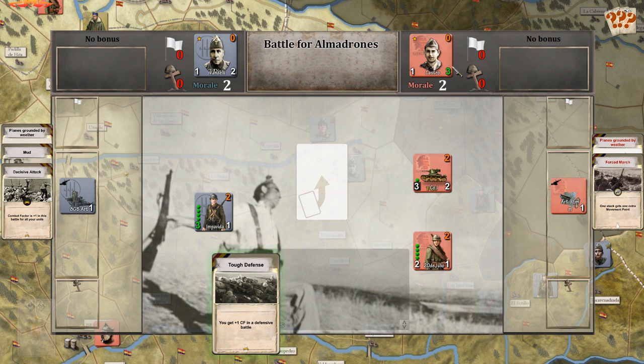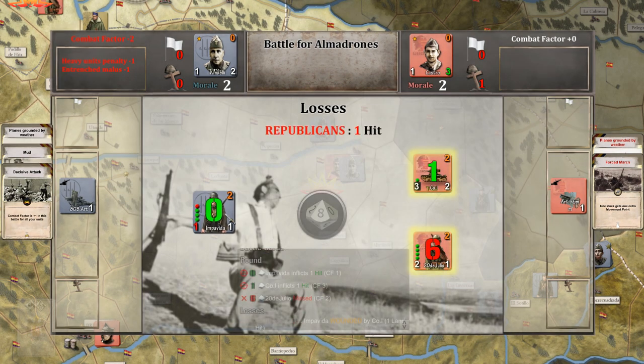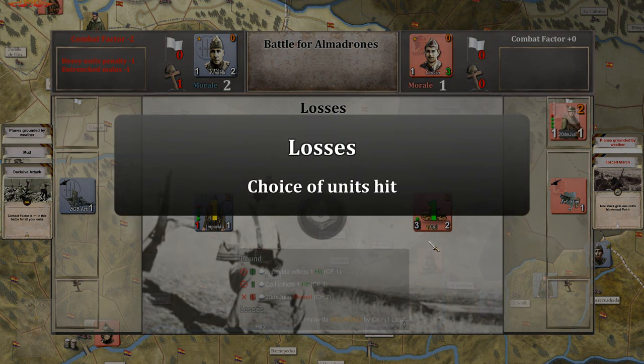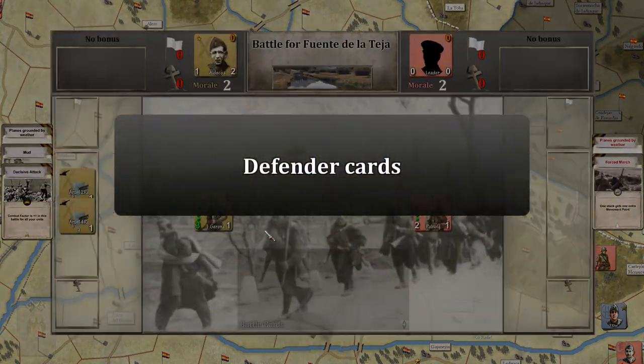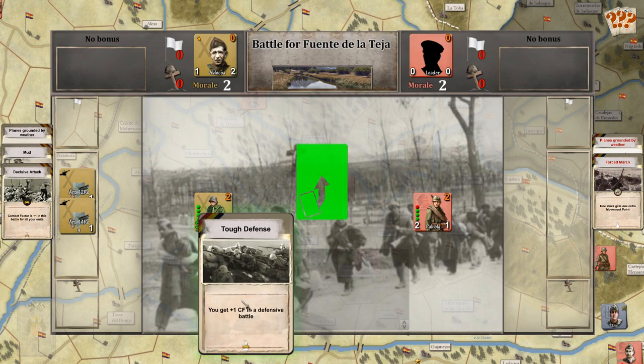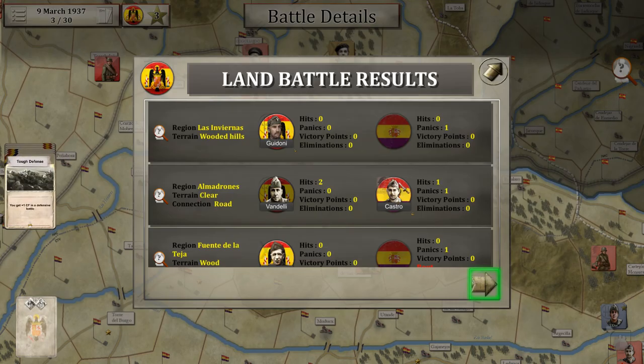At Castro's position: we both have artillery, morale is equal, we've got tanks. They have minus two combat factor but they do hit us, and we hit them too. One of our units panics, but the tank hits again — so that's a victory for us. At Fuente de la Tierra: the enemy has a leader for plus one, and artillery for plus two. We play Tough Defense but still get minus one and panic — so the card was wasted. Fortunately we can redraw it later.